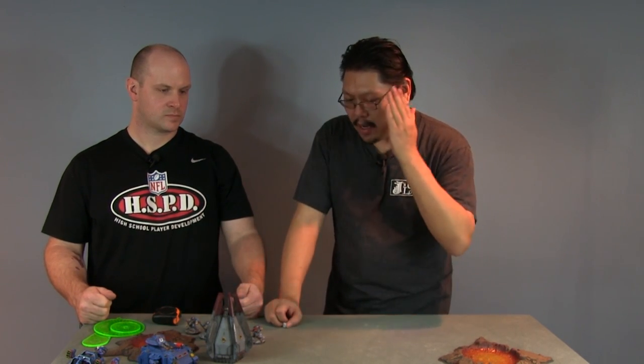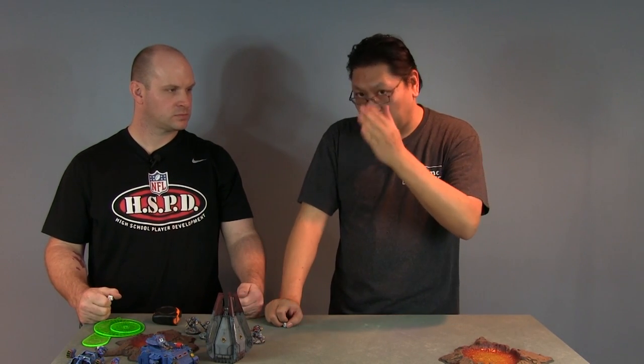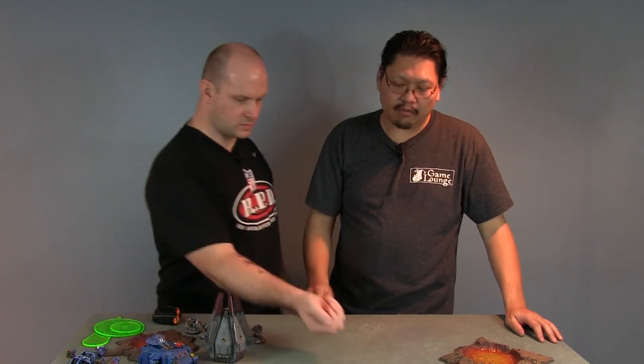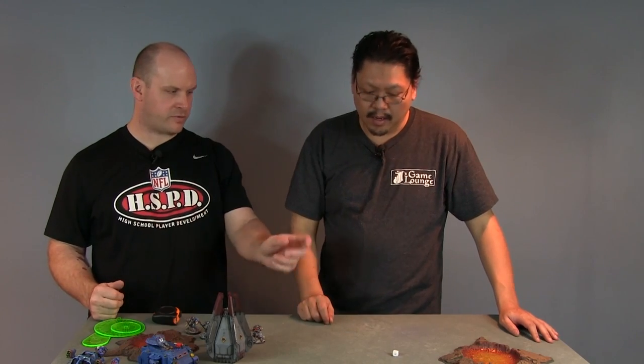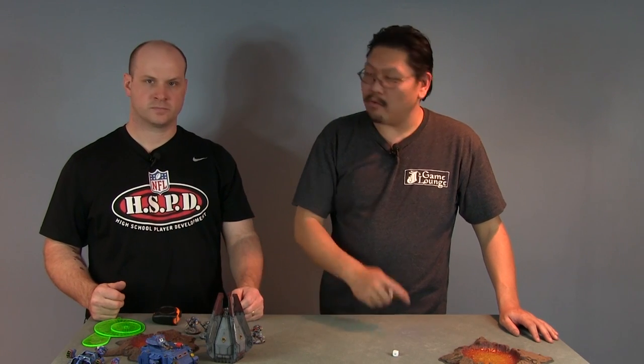Next we're talking about rolling basic characteristic tests. For example, if I shoot my Jaws of the Wolf at you, anything that the line hits has to roll an initiative test. A Space Marine's initiative is usually four. When rolling a basic characteristic test, you have to roll equal to or under that number to pass. If you roll over — in this case five or six — you fail and the unit dies, according to the rules of the Jaws of the Werewolf spell.